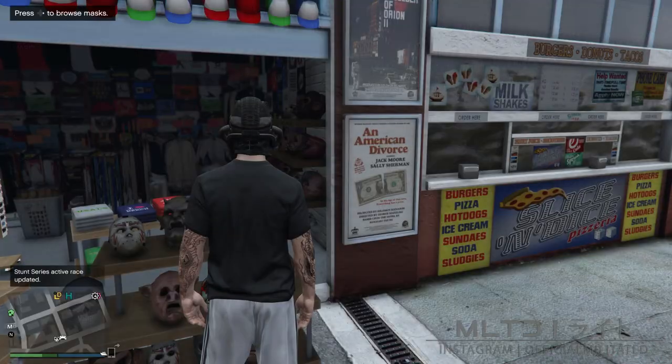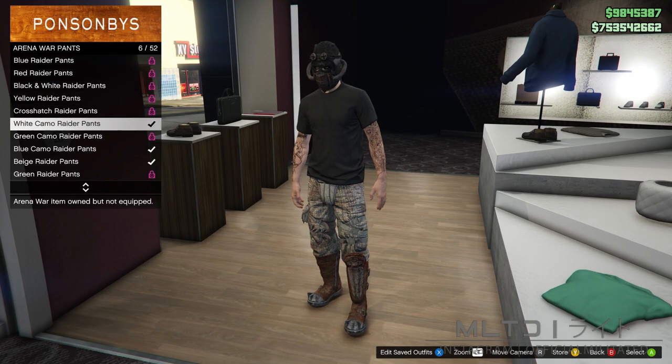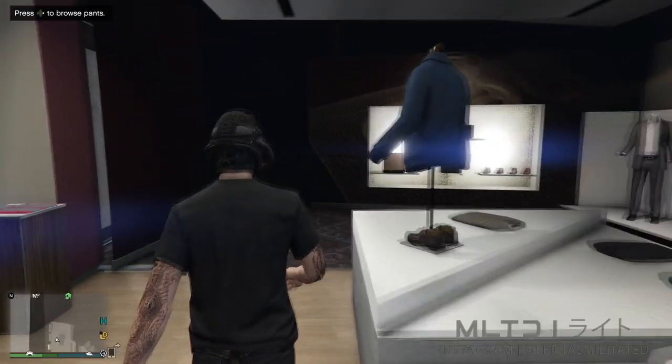Now that we have those two items purchased we're then going to go down to the nearest clothing store. Once you arrive we're then going to head over to the pants section and go down to the bottom to where it says arena war pants. We're going to be purchasing the black raider pants.